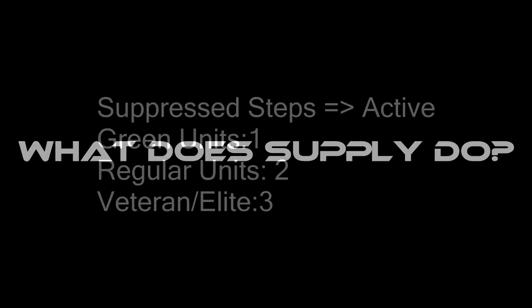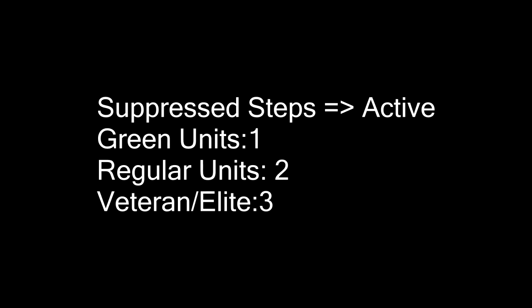Supply helps you resupply your unit. Essentially, it means that it will make your suppressed steps active. How many suppressed steps become active is dependent on the experience of your unit. If you have green units, one suppressed step will become active. If you have regular units, two. If you have veteran or elite units, it's three.